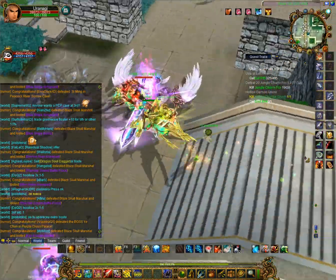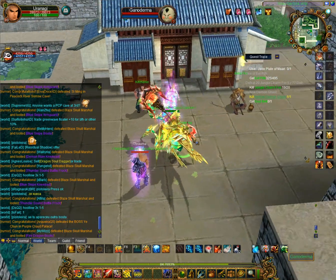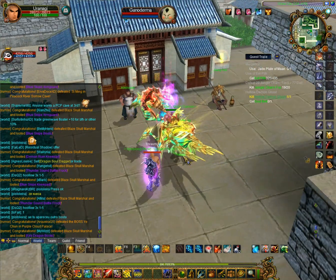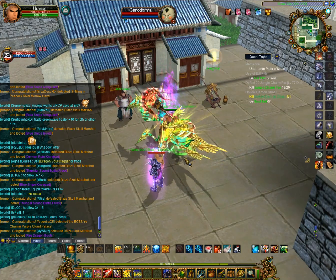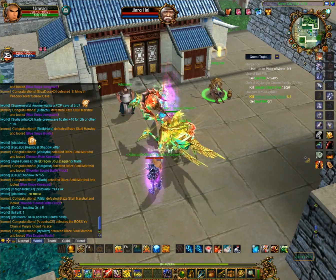First of all, where do you even start? All that you need to get — the materials, quests, and everything that goes into cooking and fishing — are going to be at those two NPCs: Kitchener and Jianghai.